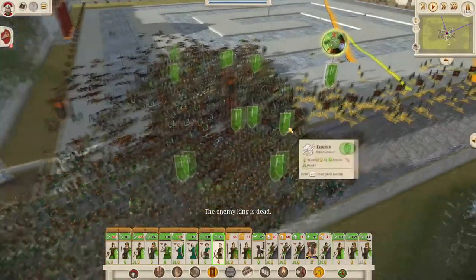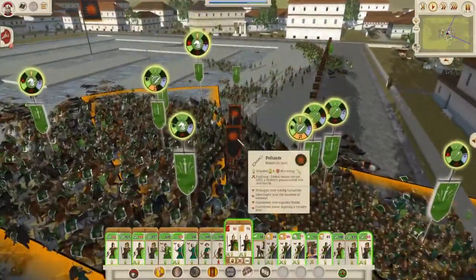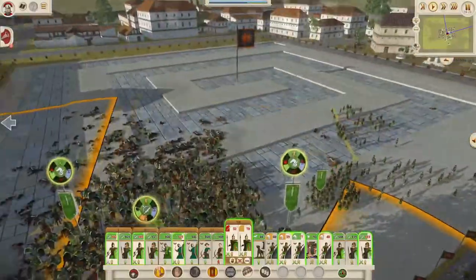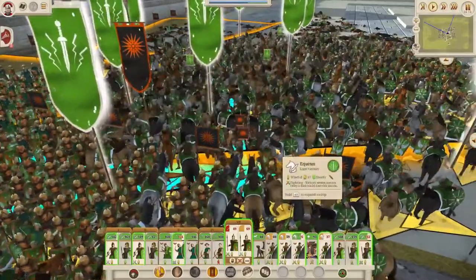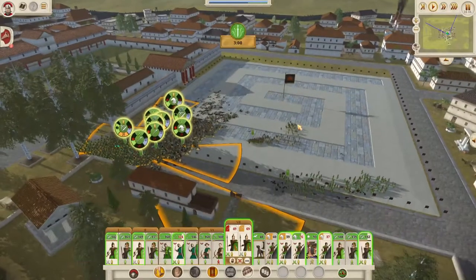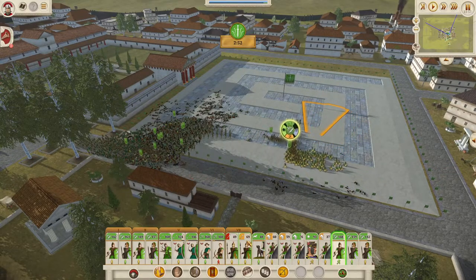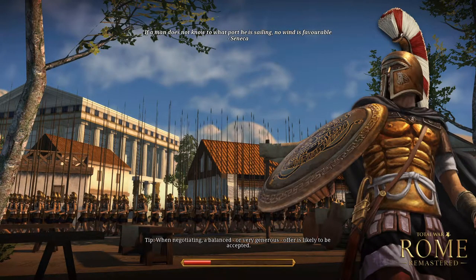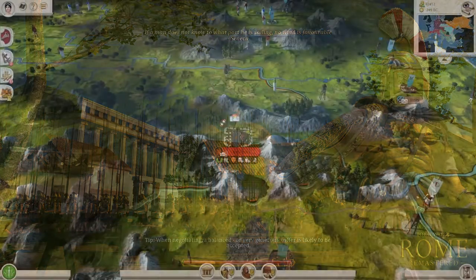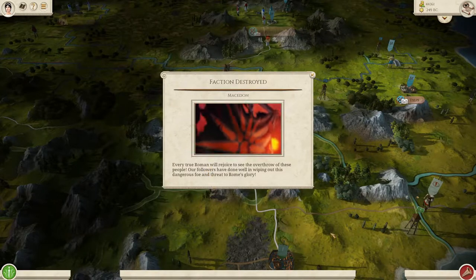There goes the enemy king. 22 remaining Levy Pikemen are doing some real damage to my men, but my cavalry have charged in — hurrah! So how I like to do it is send my men in waves: we've got this initial combat that we were going to win, but we've also got a good amount of troops still in good shape behind. That is — well, the Macedonian faction has been destroyed, which I think is quite a good note to end the episode on. Victory! Occupy the town — and there goes Macedon. Huzzah!